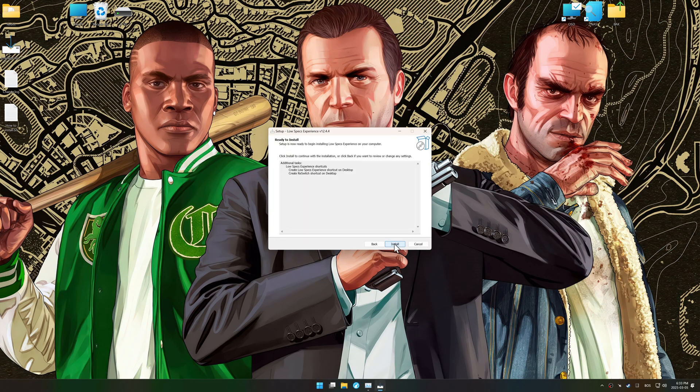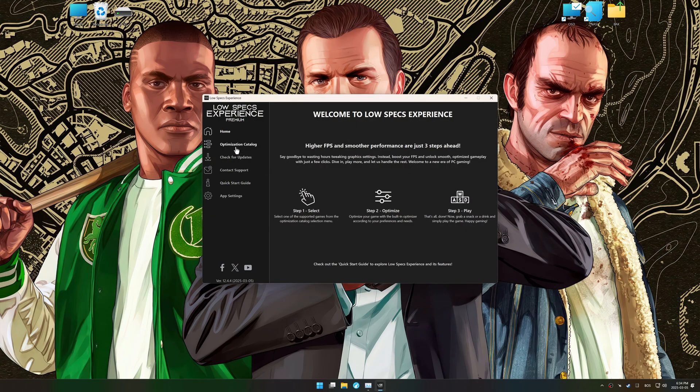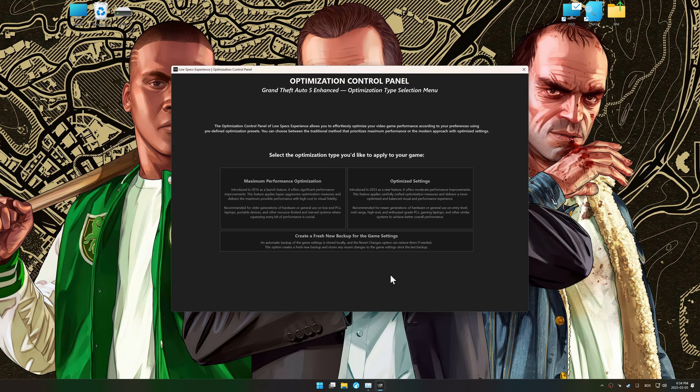First things first, start the installation process for Low Specs Experience. Once the installation is complete, start it using the newly created desktop shortcut. Now go to the optimization catalog, select the applicable digital platform, and select your game from the drop-down menu. Once done, press the load the optimization package button. Low Specs Experience should automatically detect the game version installed on your system. If it does not, you will be asked to manually select the game installation directory. Now press OK and the optimization control panel will load.